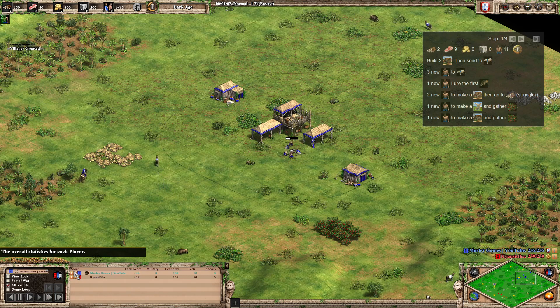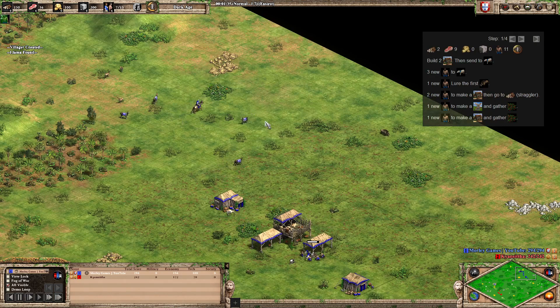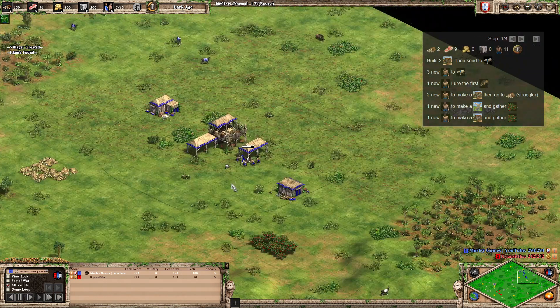With these Portuguese build orders, especially the fast ones, we need to get that boar in first — it really helps with everything else. While you're scouting, you should have found at least one of the boars by this point, especially if you're scouting with your sheep.